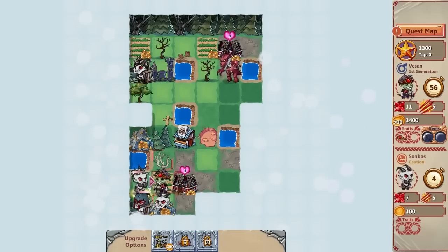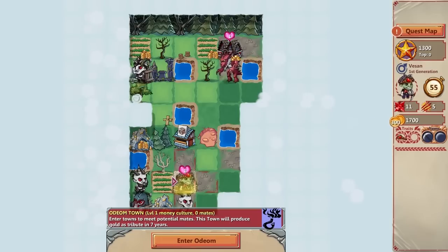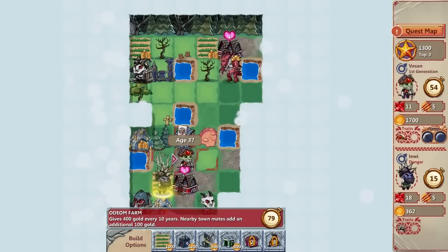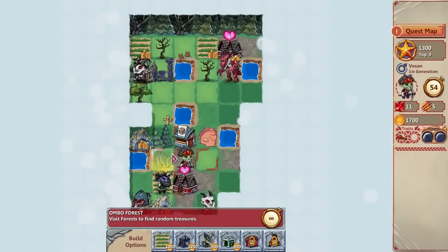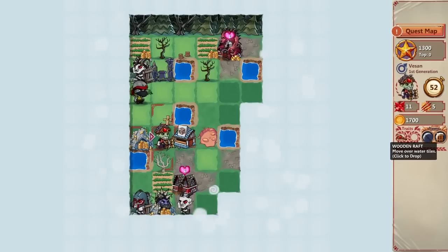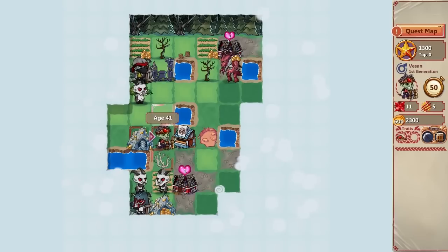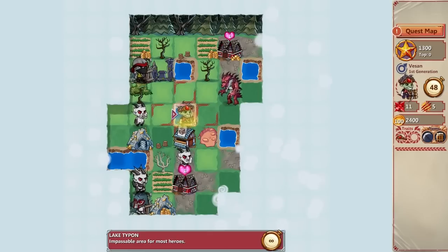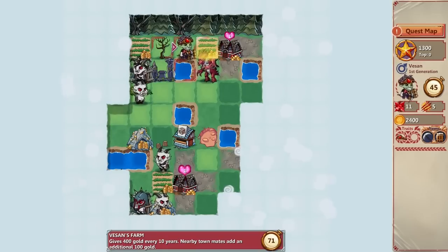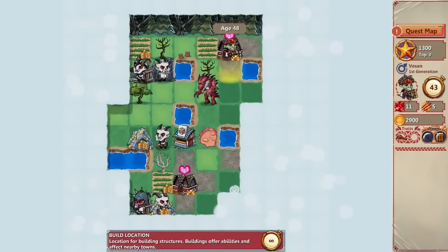I picked up some gold as tribute. I can go to the town and look at my mates, but I want to collect some more stuff first. This guy is dangerous, so I'm going to go up just in case. Let's find some stuff in the forest. Wooden raft — moves over water tiles, that's very Zelda. Gold mine, oh yeah. I'm going to head back up here, but oh no — dragon! Don't kill me. Alright, I'm heading to town to find myself a mate.